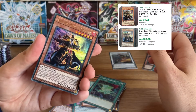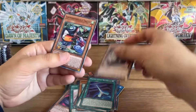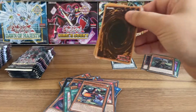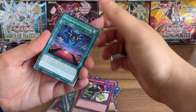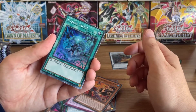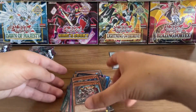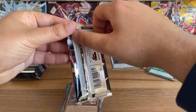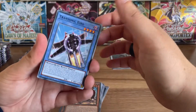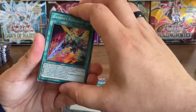Ultra Rare — Strategist. Might get another box of this depending on how this opening goes. Ice Jade Cradle, Super Rare. A few B Trooper support cards in this set. Let me know what you guys are chasing out of this set — I'd be really interested to hear. Super Rare, Bayonet Punisher.